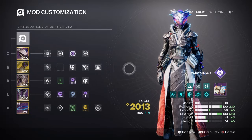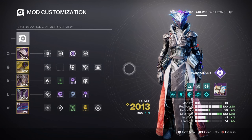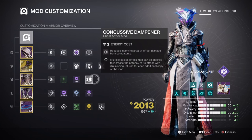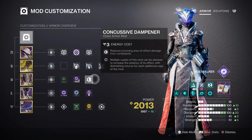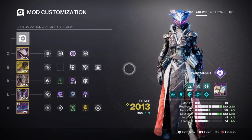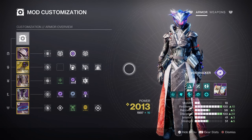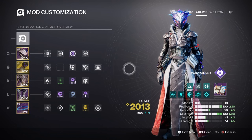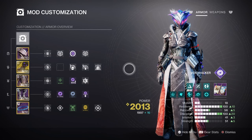For mods and stats, Resilience and Discipline are our top priority. Resilience at tier 10 gives a 30% damage reduction, and with Devour on hand, we can recover lost health quickly. I've also added Concussive Dampener — recommended by a viewer — as it reduces splash damage, which is the number one thing killing players in GMs. Discipline at tier 10 gives a 1 minute 16 second cooldown via Vortex Grenade. Vortex is great for add clearing and consistent damage. With Echo of Undermining and Instability in play, grenades and weapons become more lethal, and the extra damage applied to bosses makes Echo of One on that heavy weapon deal far more damage via Void base.